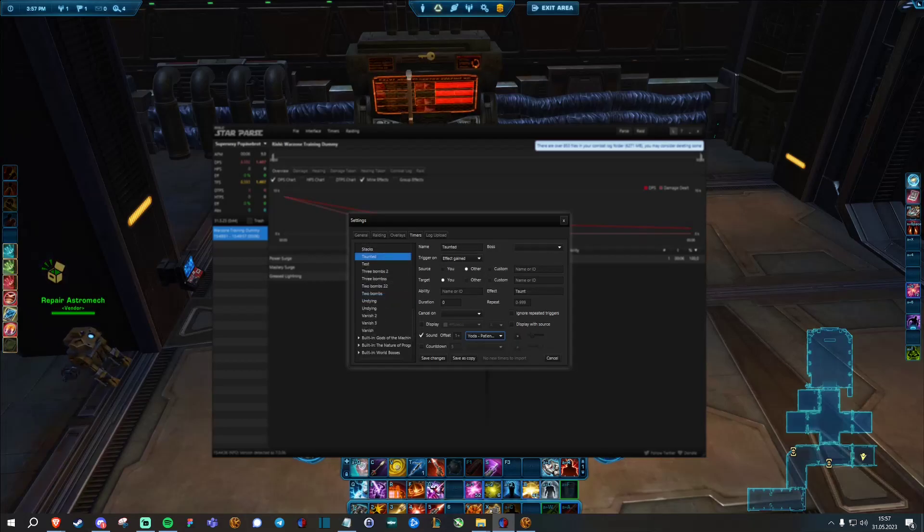Another thing I've set up is a timer for whenever I get taunted, so I don't waste my burst — it works exactly the same as the interrogation probe timer with a different sound. And finally, I have some timers that track when a player uses their CC breaker. That one is optional, but it can allow you to blow up an operative, for example, if they wasted their CC breaker. You put the name of the actual ability and the exact duration of the cooldown, and it will track that.